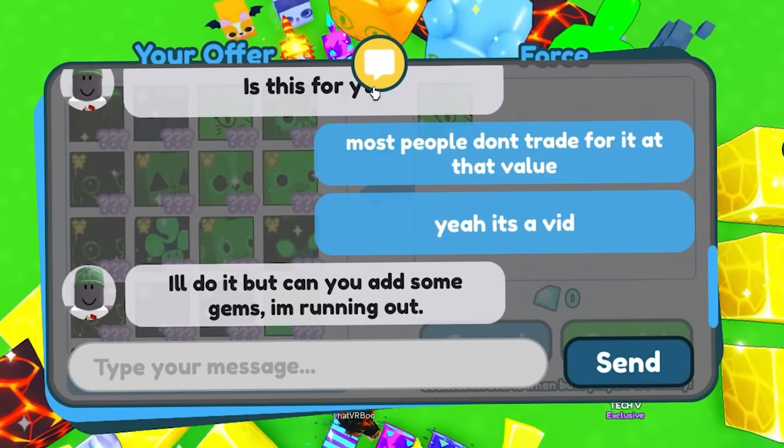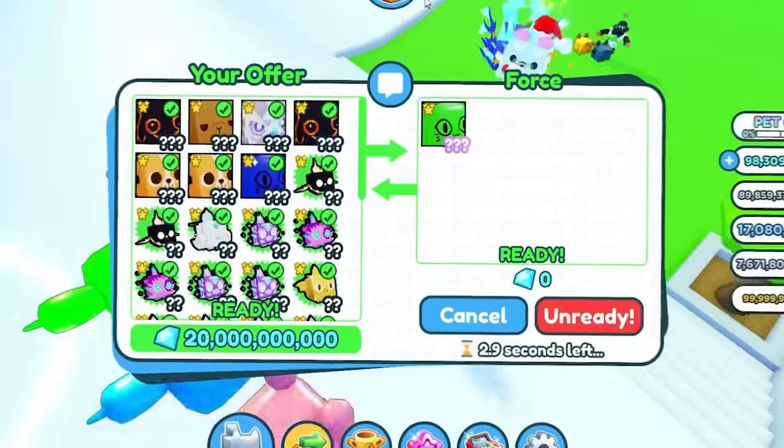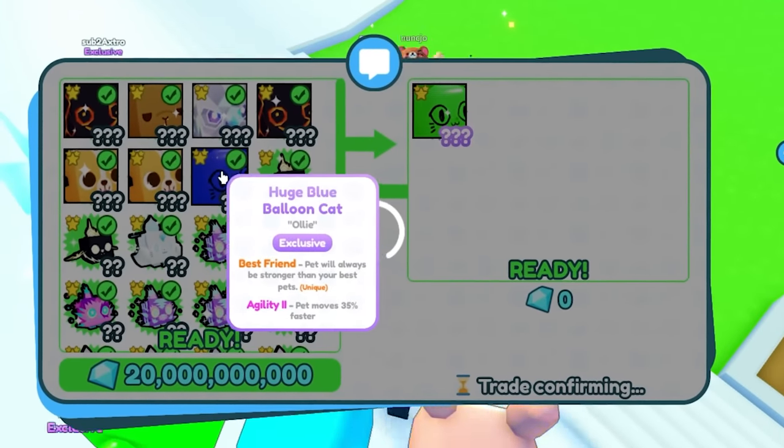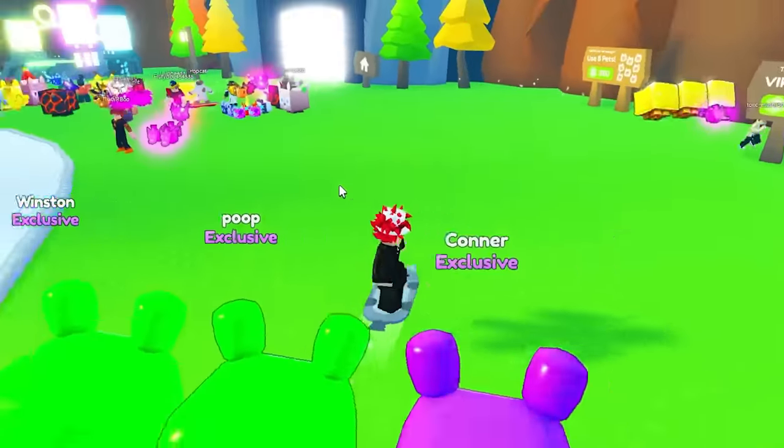I'll do it, but can you add some gems? I'm running out. Okay, we can add some gems. Look how many pets we just traded this guy. I don't know if this was worth it, but we did it! We now have two green balloons — let's go!